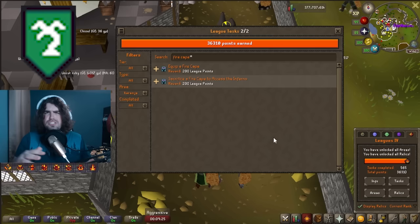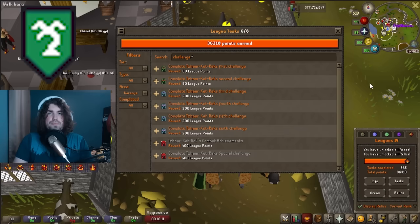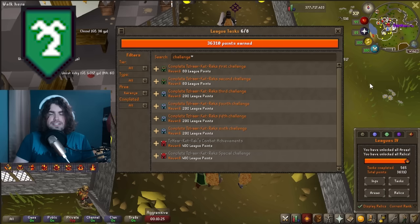The fire cape is a great combo task: you get 200 points for equipping it, and you can sacrifice it to access the Inferno for another 200 points — so the Fight Caves alone is worth 400 points total. You can also get 80 points for surviving a hit from Jad, which I got by accident. In Leagues you can also do all the multiple Jad challenges up to six and the special challenge without having completed the Inferno, worth 200 points each for challenges 3 through 6, and 400 for the special.